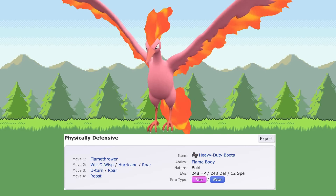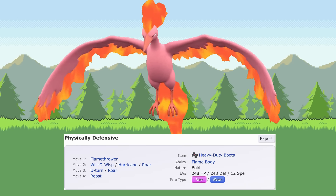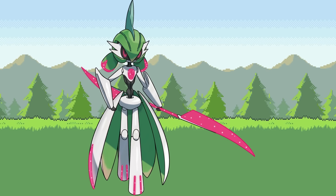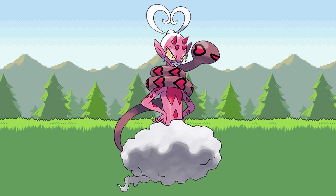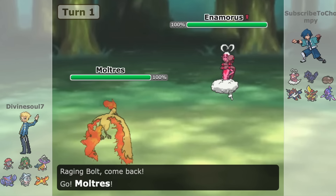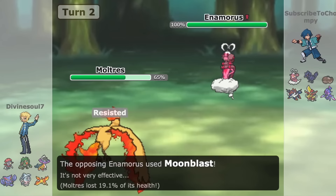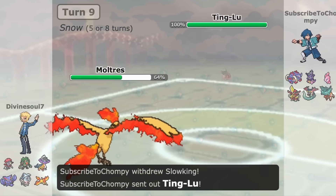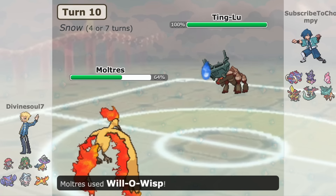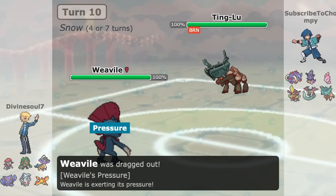While physical Moltres is rather popular because of its ability and things of that nature, there is another version running Special Defense EVs which plans to counteract Pokemon such as Ting-Lu, Iron Valiant, or even Annihilape, who don't match up well against it. Moltres is pretty bulky on both sides of the field, so you can tailor it to whatever your team desires — it can play as a special wall or physical wall effectively.